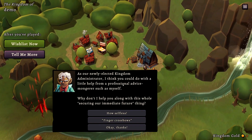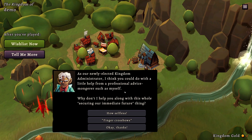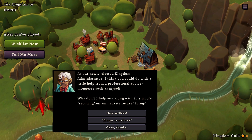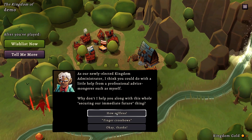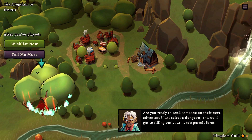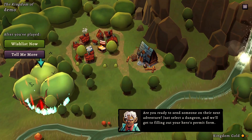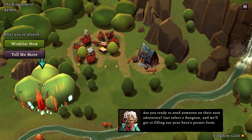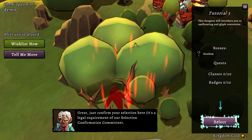As a newly elected kingdom administrator, I think you could do with a little help from a professional advice monger such as myself. Why don't I help you along with this whole securing our immediate future thing? How selfless. Select a dungeon — that just kind of looks like a group of trees and less like a dungeon, but okay. Sure. Yep, we're selecting this one.